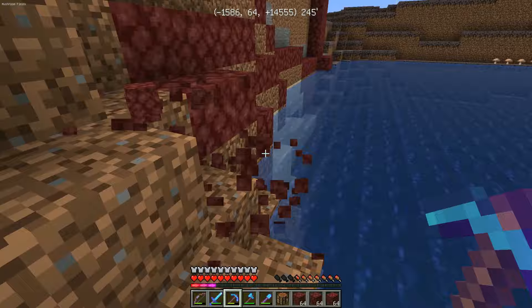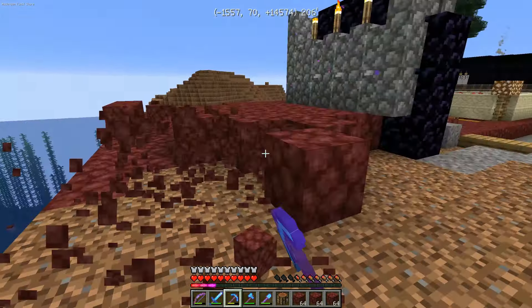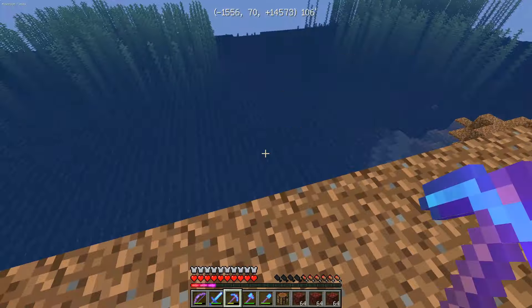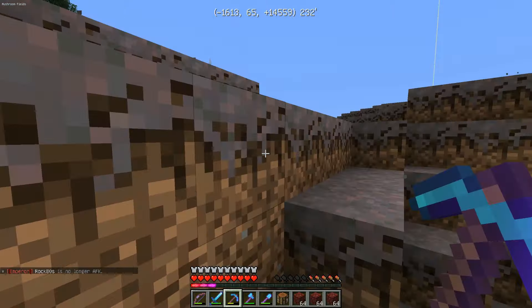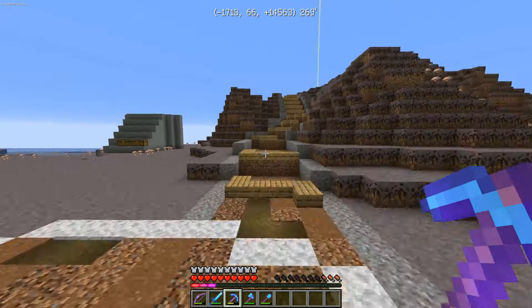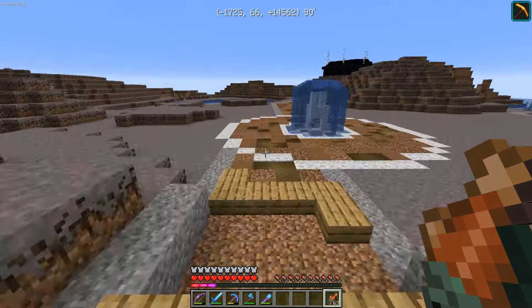Once I started ripping all the netherrack off, right in the very spot where I started, I saw one mycelium block pop up, I ripped it out, and then never again. The idea is, once we get all the netherrack off, we can drop a grass block here and there around the area on the dirt, and then the grass will spread while the mycelium won't spread because it can't reach it — it won't take over the grass because it just can't reach it. So yeah, it's a slightly lengthier process, but at the end of the day it's going to be a lot easier to accomplish what I'm trying to accomplish.